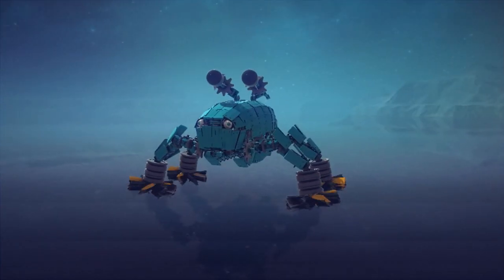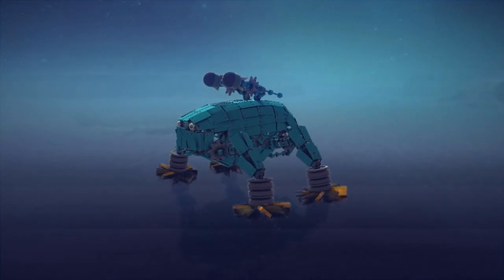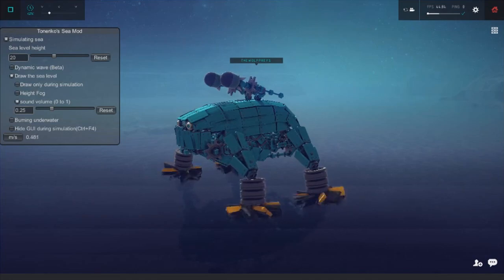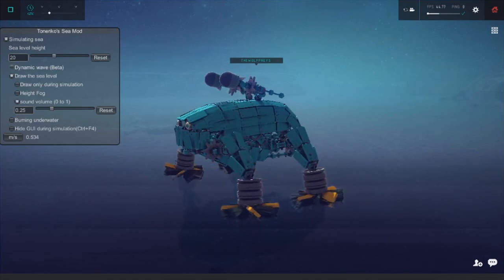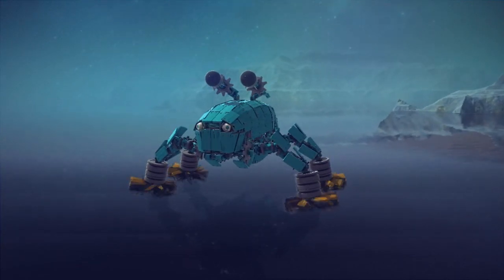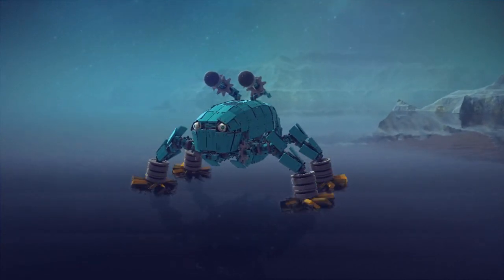To start off, this thing is called the Water Walker. It also came with its own ocean mod, which we can toggle on and off. We can set the sea level and all kinds of cool stuff like that — I've never seen that before. I guess I've been away from Besiege a lot longer than I assumed, but there's a lot of cool stuff in this game now.